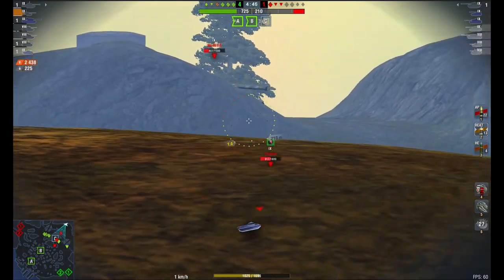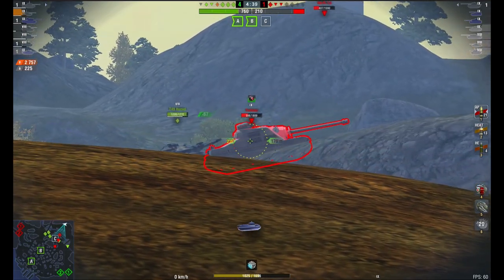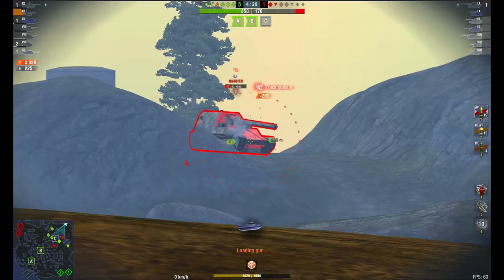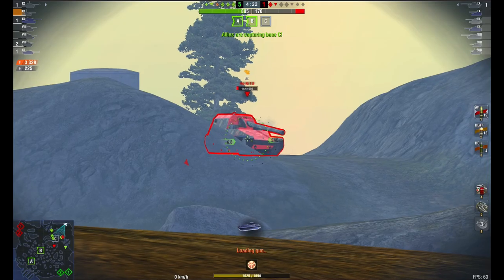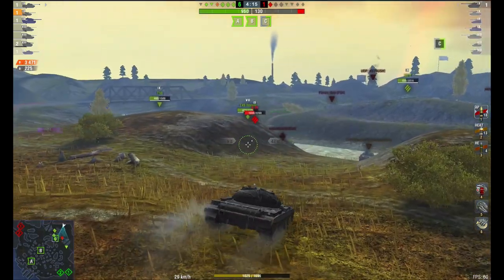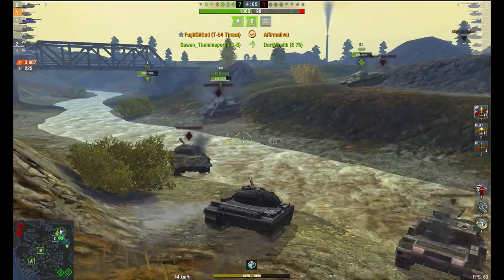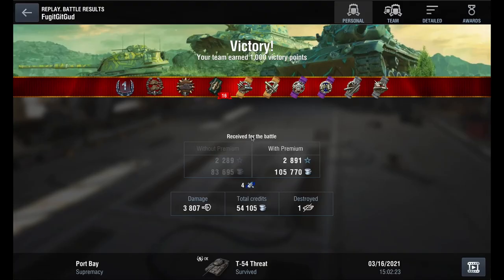All we're doing is bleeding the other team. This is why this spot on this map, if you are a medium or a light, is absolutely vital — especially in supremacy mode if they've gone to that C cap. You need to get here. Unless you're doing a massive cool strat up the A cap in a tournament, in a random game you need to be over this side. I've now done 3,471 damage, only taken one kill, and I'm going to top it off with 3,800. So 3,800 damage — I just farmed my little socks off and we had a fantastic time. That is what you can do with the T-54.